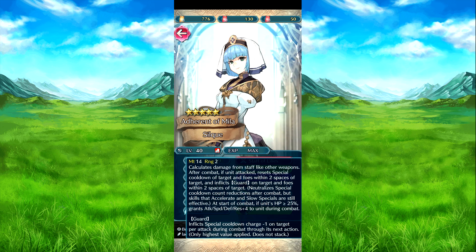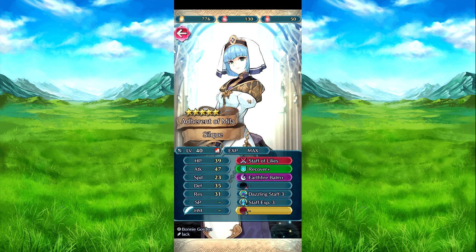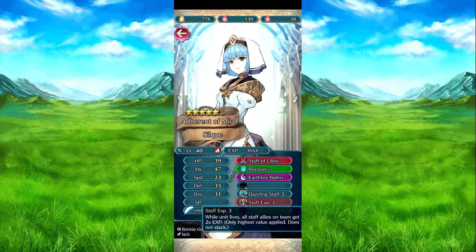Recover recovers HP equal to 50% of her attack plus 10, minimum of 15 HP recovered. Earthfire bomb — when healing with staff, attack defense plus 6 to all allies for one turn — nice little buff for her allies. Dalton's staff is full-time counterattack so she has the Broussel. The Raffle Dazzle. And Staff Experience — this is a nice little pickup. While she's alive, all staff allies on the team get double the experience. It only has 5,000 stacks, so if you're training staff units in, she could be nice.